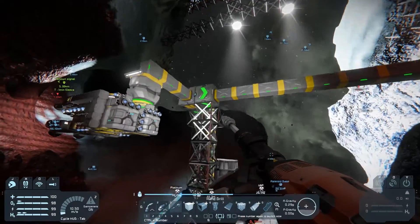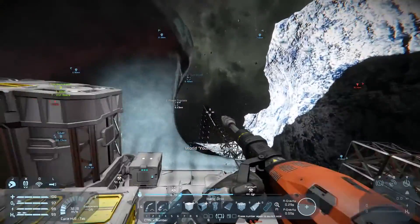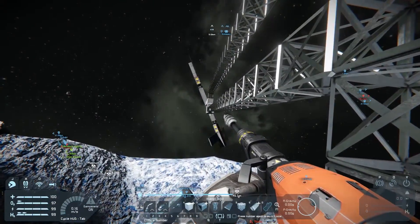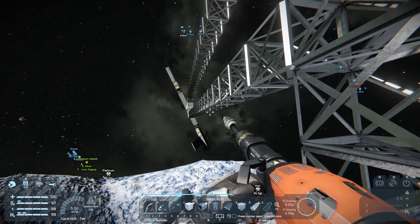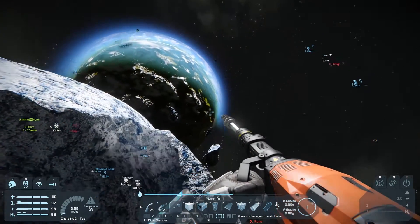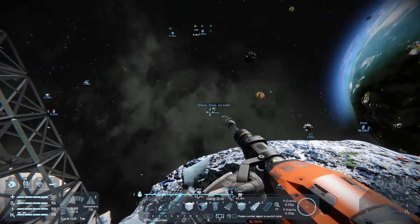Welcome back to Space Engineers. I've just come back from a mining trip for silicon. I ran out of ingredients to make our solar panel arrangement down there, and that is actually still working, although it sometimes is a little bit of interesting fun down there. But it is working, I promise. And I don't have any silicon on this asteroid, so I had to go and find one.